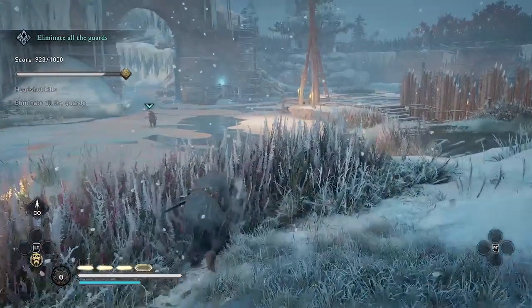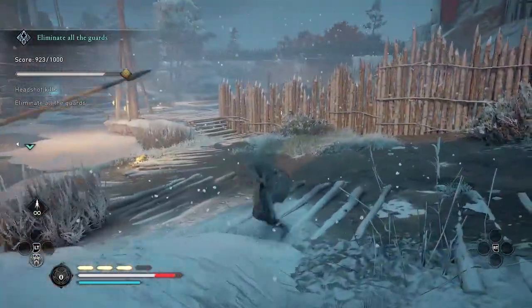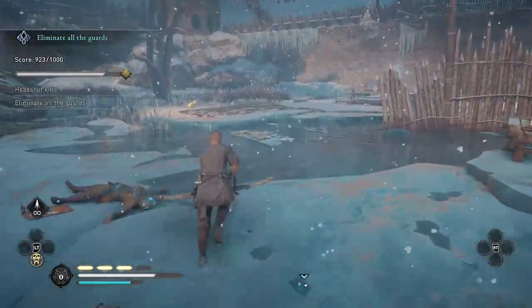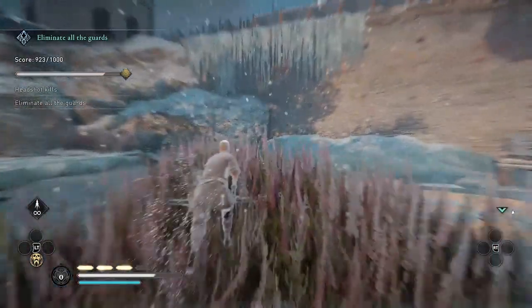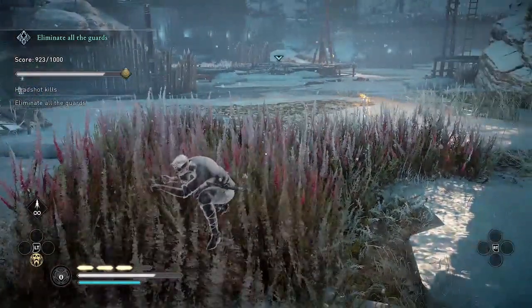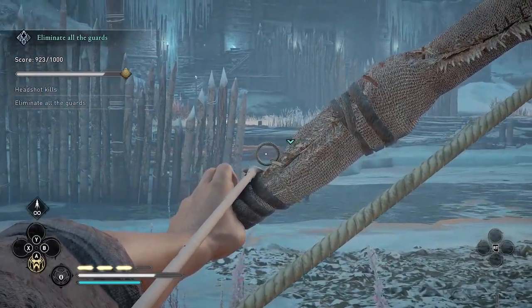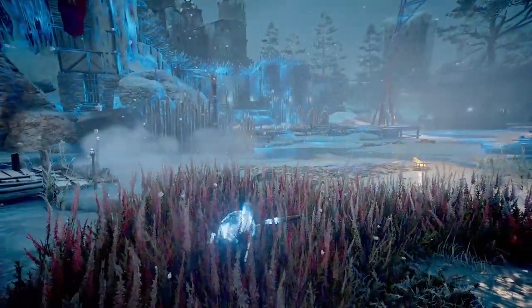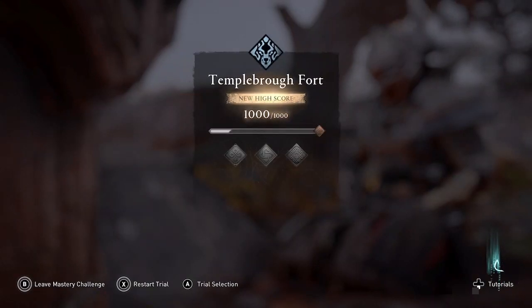Now I need to get a headshot on this guard to finish it. I was getting a little nervous here because the last 10 minutes would be for nothing if I don't nail this headshot — the pressure is on. Boom, and there it is. Final headshot for a perfect score and a gold medal on the Trial of the Wolf for Temple Grove Fort.